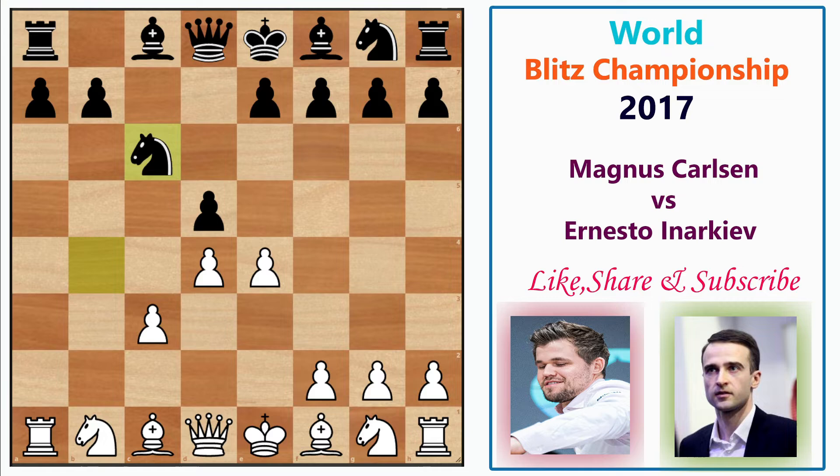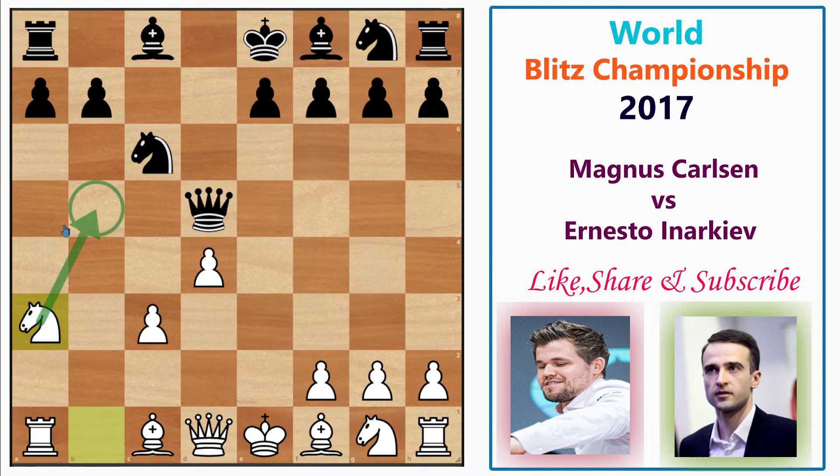After d4, Inerkeyov plays d5, striking back in the center. Magnus simply plays c3 to kick the knight and defend the d4 pawn. After Nc6 and exd5, queen takes d5, we cannot play Nc3 — that's the drawback of having played the pawn to c3.